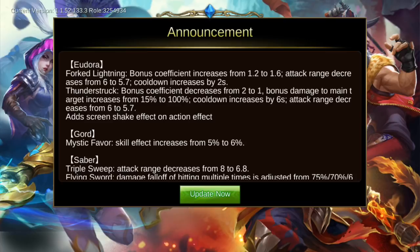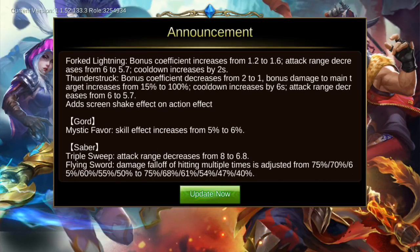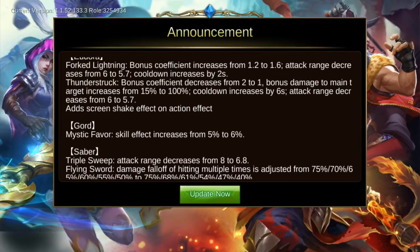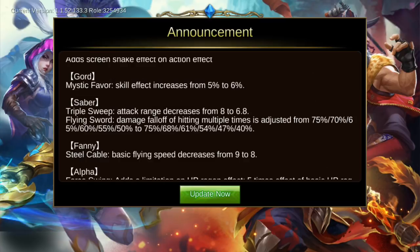The Eudora ulti will deal 100% bonus damage to the main target, which is pretty powerful — I think many people will use Eudora after this update. The cooldown also increases by 6, which is another nerf. They also added a screen shake effect on action effects, which should look cool.